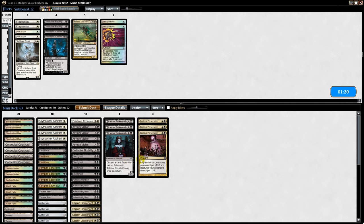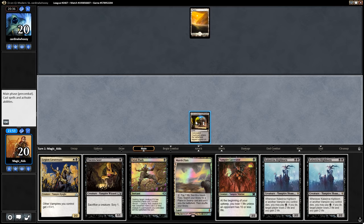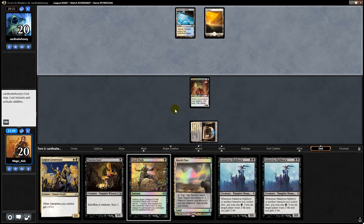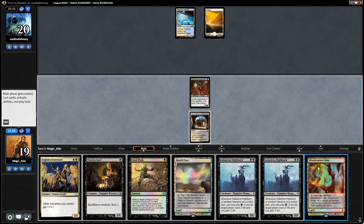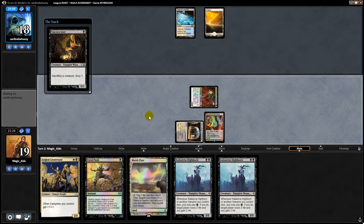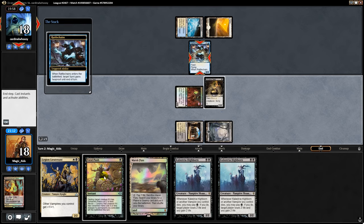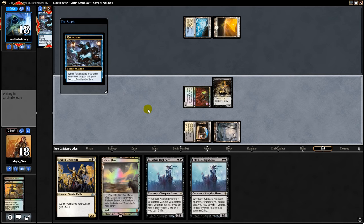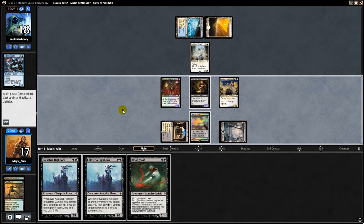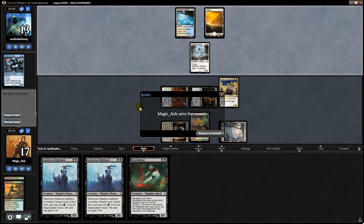Going into game two, thinking he's more of a spirits deck than blue-white control, I'm swapping out Falkenrath Gorger — having flying doesn't work as well against him — and putting in three Zealous Persecutions. Opening hand curve looks good so we keep. We start with Lacerator. Opponent has a Rattlechains so we Fatal Push it in response to the trigger. We play Lieutenant then swing for five, no blocks from opponent, and they concede. Our deck is pretty fast.